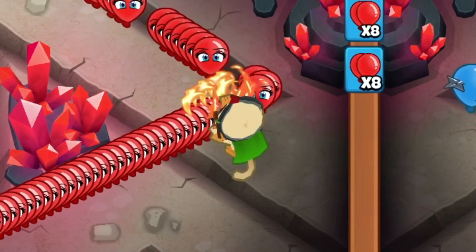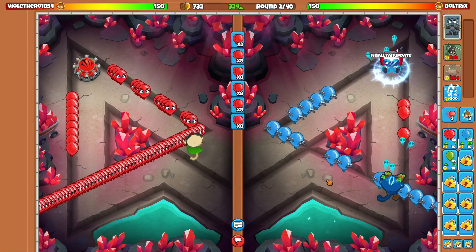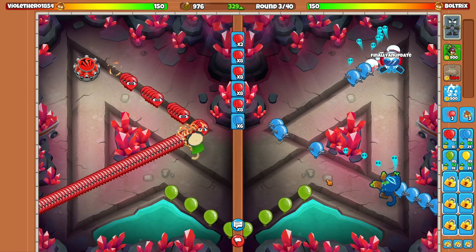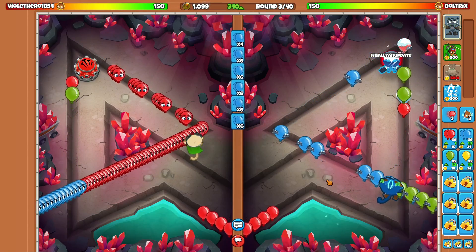Oh, he's using the Druid! It's fine. We are in casual mode, so most people tend to not use meta towers, but maybe he's using the meta tower because he specifically needs XP for it. If that's the case, that actually makes quite a bit of sense.